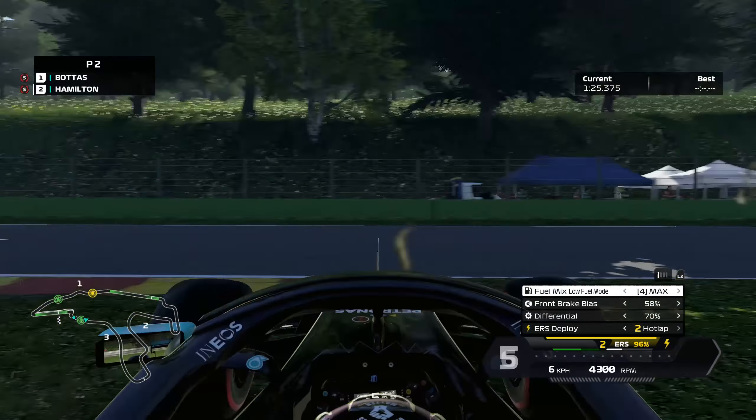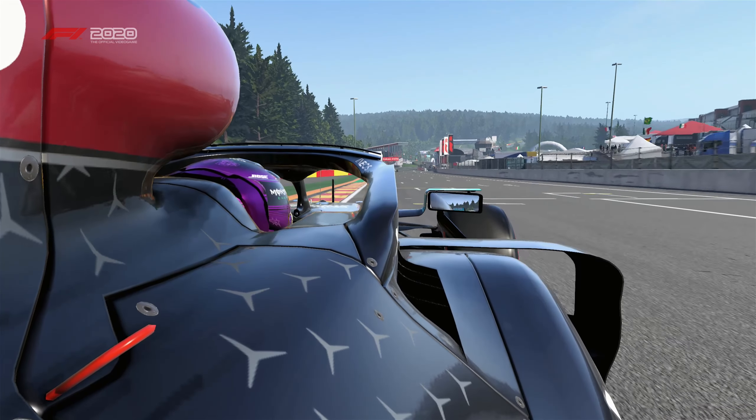And there it is — that is how fast you can go through Eau Rouge with modern F1 cars: 363 kilometres an hour, completely flat. Thanks for watching guys — don't forget to subscribe, and I'll catch you next time.